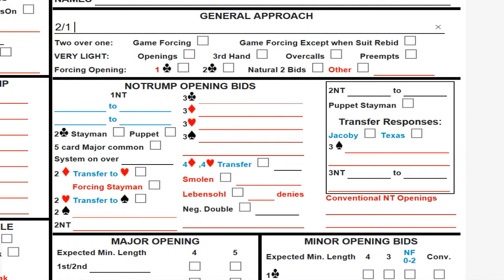Below that there's a two-over-one section that says 'game forcing' or 'game forcing except when suit rebid.' We are playing game forcing in all situations. There's also a section for light openings — this applies if you have a tendency to open super light. The only one I'd suggest checking is third hand. You don't have to check any of these, but most people do open light in third hand, so you can check that one.